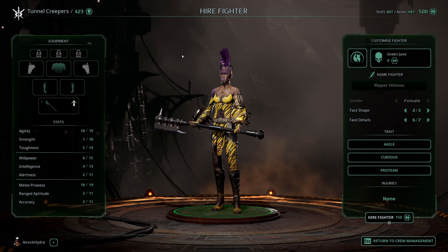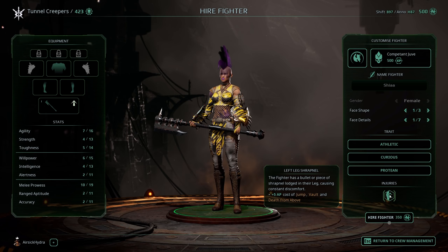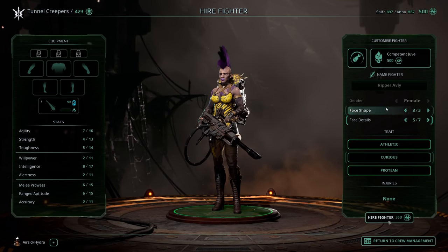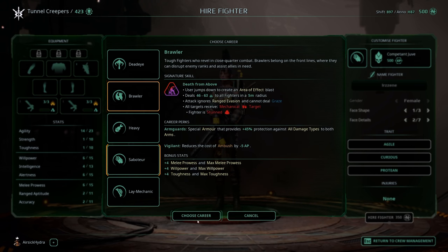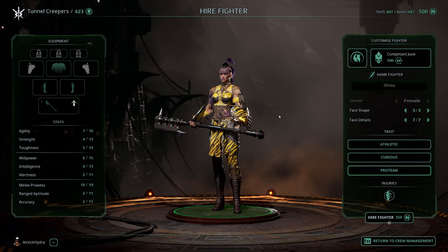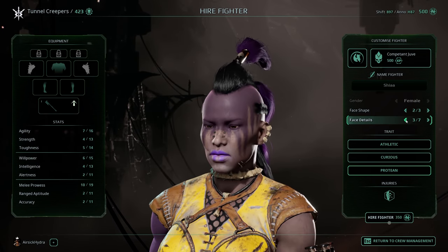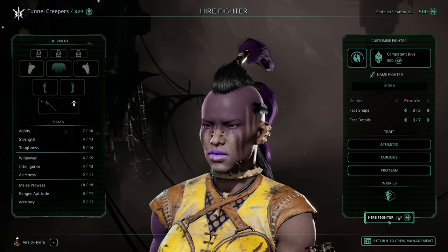Let me run through the process again, and this time we're going to recruit a competent juve. This is going to cost us 350, and we have 500 left in total — we started with 650, having spent 150 on the leader. They do come with an injury, and this varies depending on your recruitment — if you change class, you might find that disappears, so it seems to be a little bit randomly generated. We're going to go with a brawler, because brawlers are cool.